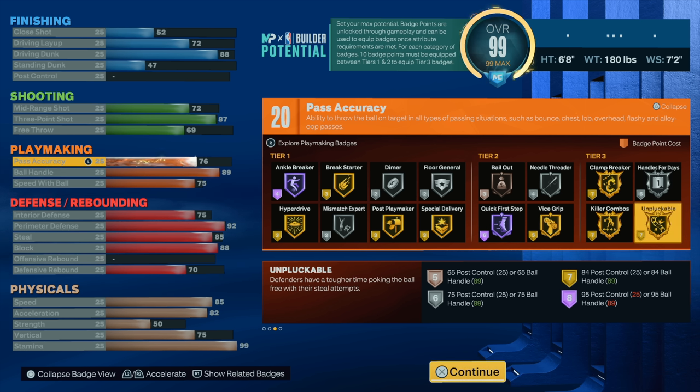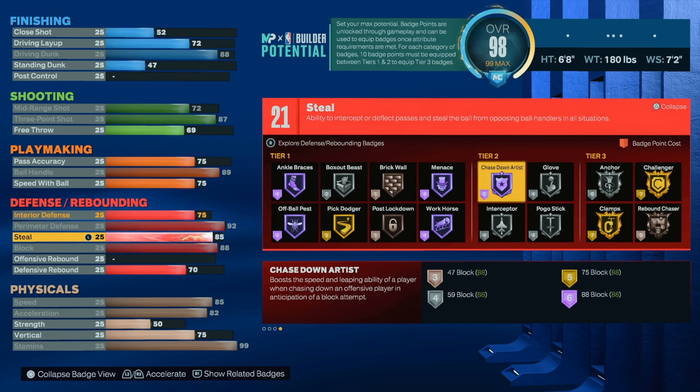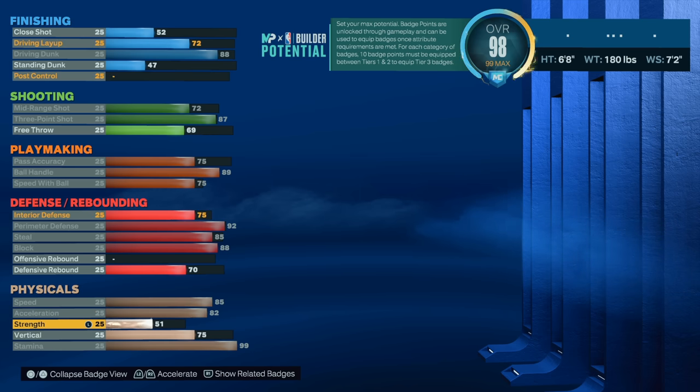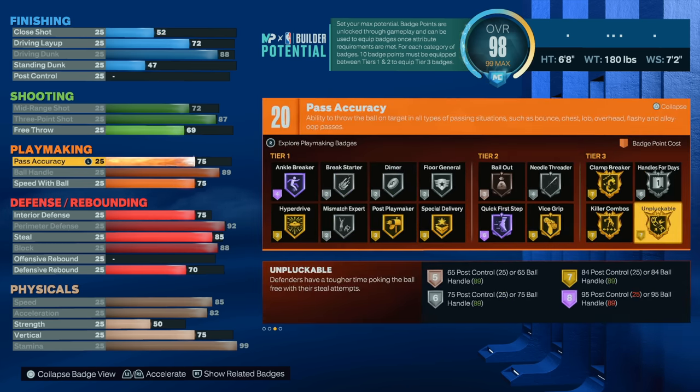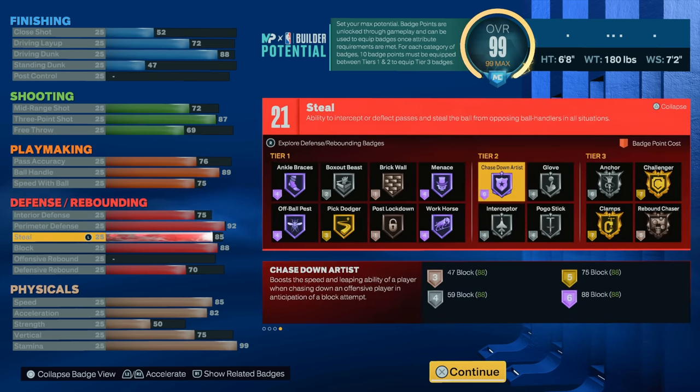Defensively the build is already elite — I don't have to do anything more. You get all of them, quick first step, gold pluckable. If you want Hall of Fame on pluckable you're gonna have to sacrifice some defense and put up that 95 post control, but if you go with 95 post control you might as well put your three ball to a 90 or 91 and put the plus one sleeve on there. I'm not gonna put the steal to an 86 — 99% of the locks in the stage ripping me have an 85. When I have Hall of Fame on pluckable they just look stupid reaching and I run by them. This is for people that play park and want to go crazy.